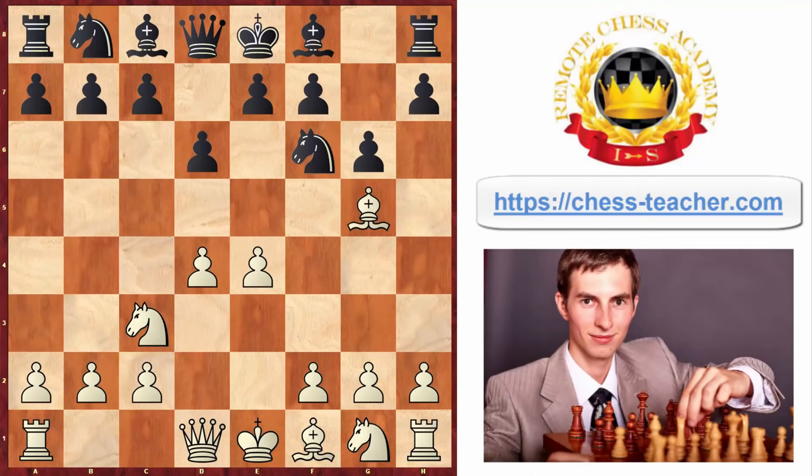More specifically, you're gonna go Bg5 here, potentially threatening to capture this knight and disrupt their pawn structure. They will play Bg7 because anyway they played pawn to g6 on the previous move intending to go Bg7. Therefore they will play this move for sure, and at this point all of a sudden you start attacking Black by playing pawn to e5.